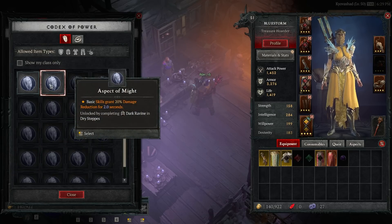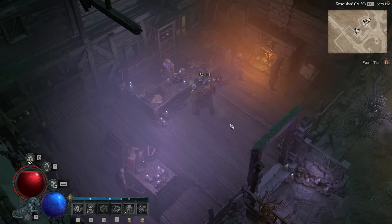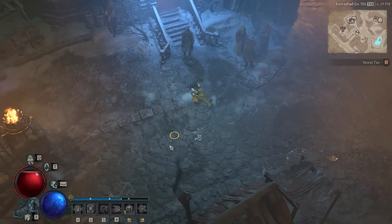So if you ever want to change the orange text on gear, this is how you do it. The same vendor also lets you craft sigils. You can also salvage sigils to get resources. So if you don't like a dungeon or its affixes you can salvage it and craft another one to get something more doable or less of an inconvenience.